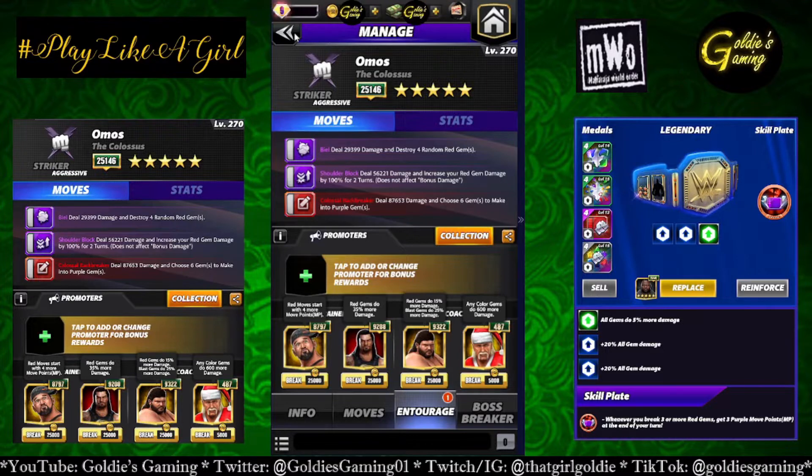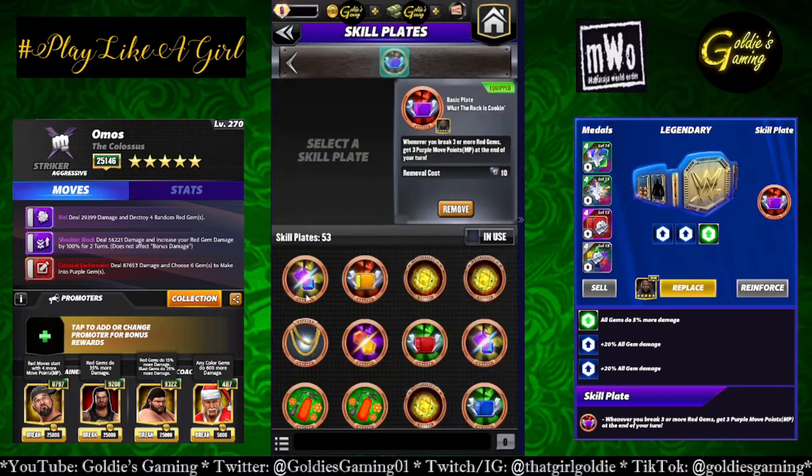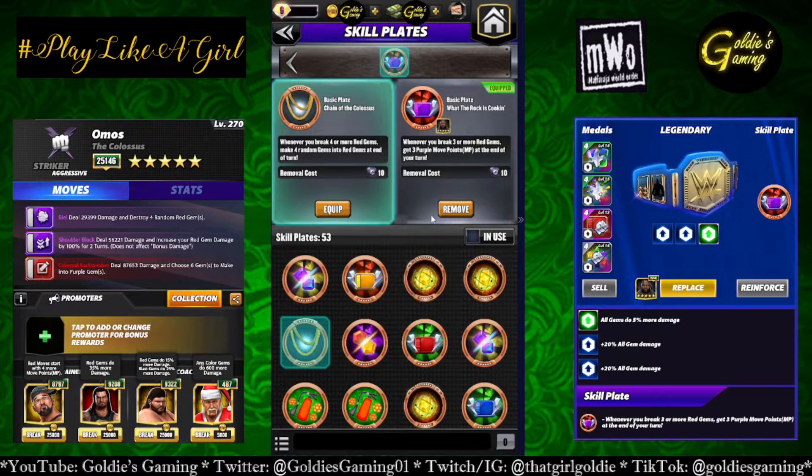I haven't worked on mine yet. I do want to point out this build looks better on paper; however, I feel like it would be better if the Omos-specific plate worked — it currently does not. The Chain of the Colossus plate: whenever you break four or more red gems, make four random gems into red gems at the end of your turn. I found in testing I was running out of red gems, and this plate, if it worked properly, would help you keep red gems on the board.